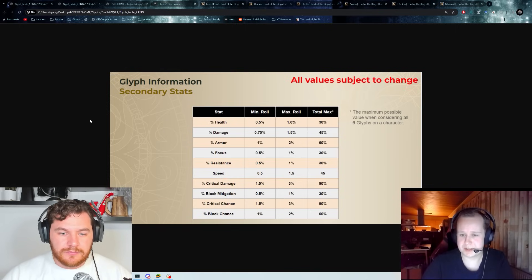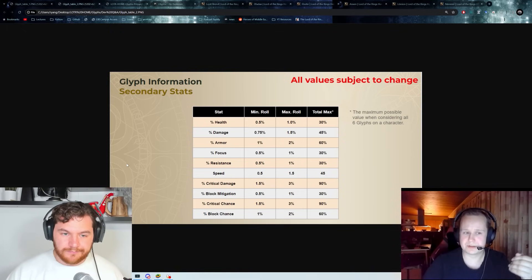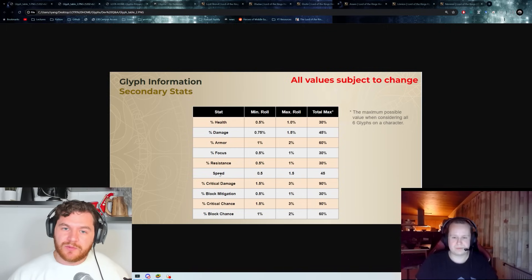For secondaries for Elodin: block could be interesting given how many provokes he has — he will take the hits, so there's an actual case for blocking. Armor with its usual caveats. If you're going the damage route, damage and obviously health are good. Speed makes sense for Elodin as well since he's putting up provokes, not taunts — you're not worried about losing his taunt, just about him staying alive. Speed plus damage percent might be incredible if he's got four damage primary glyphs.